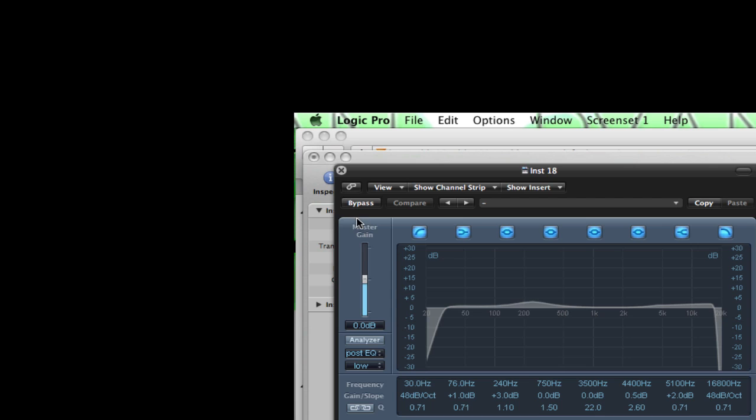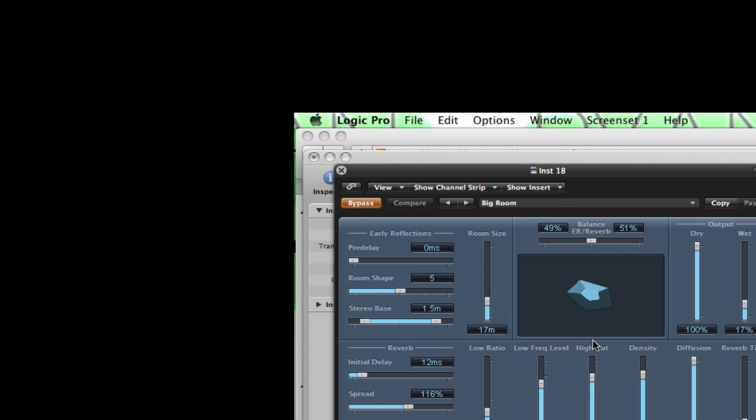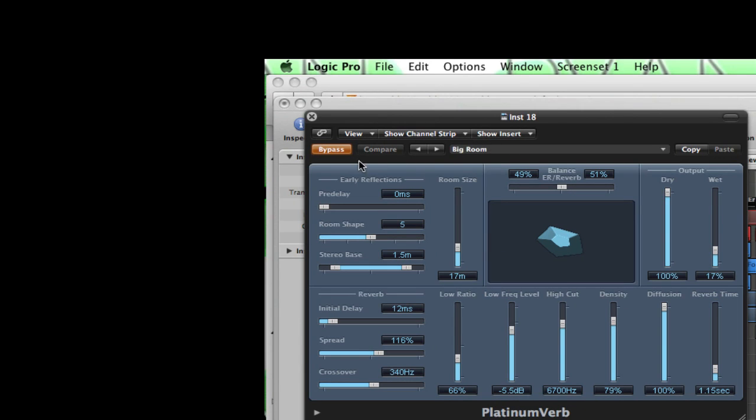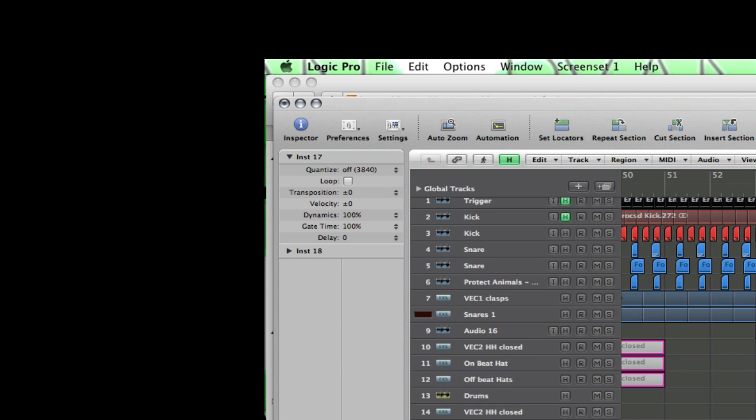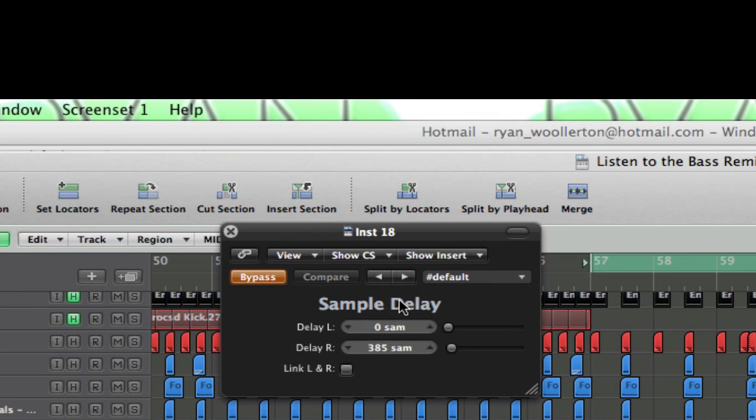In his song you can hear the sound is incredibly wide, sitting on the edge of each of your speakers. If you do want that sound, a very easy way is just to add the sample delay at the 385 setting. Here's the difference with and without it.